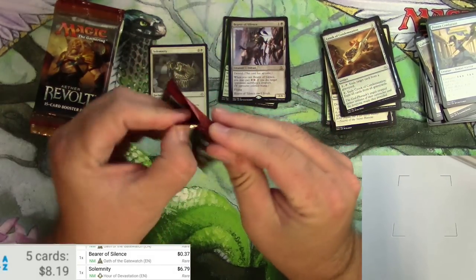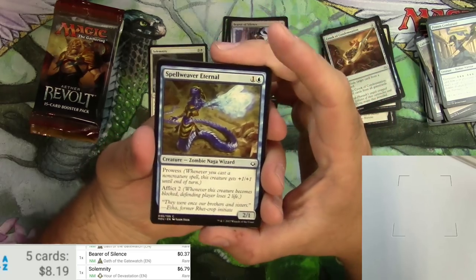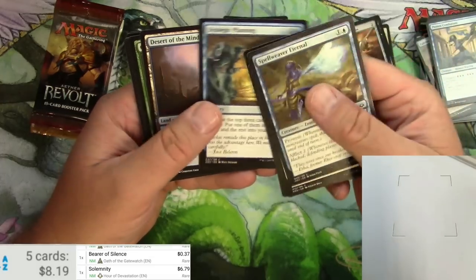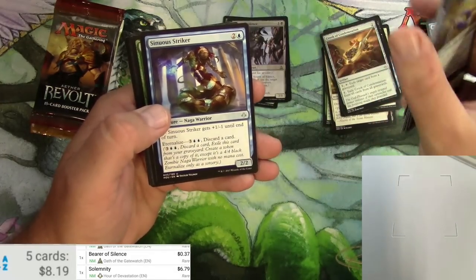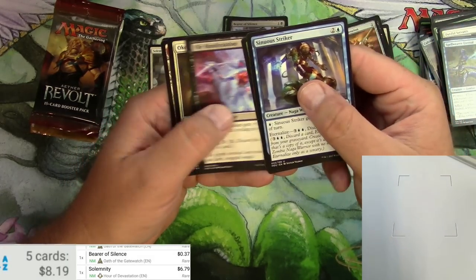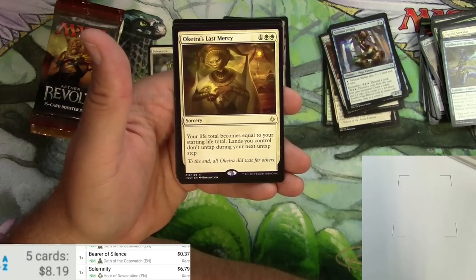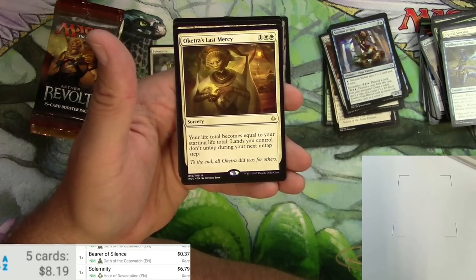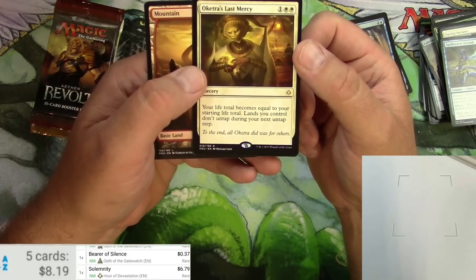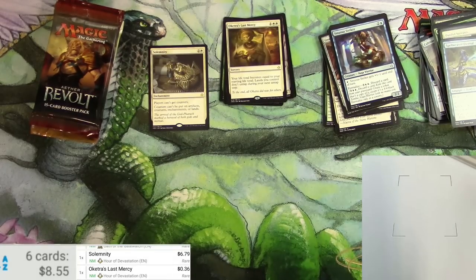A zombie naga wizard — why not. Lethal sting, ambuscade, some deserts, sunuous strike, appeal to authority, vile manifestation, and Oketra's Last Mercy — for three it's a sorcery, your life total becomes equal to your starting life total but lands you control don't untap during your next untap step. Bit of a trade-off. I'm sure commander players are not really keen on this one. And a full art mountain.